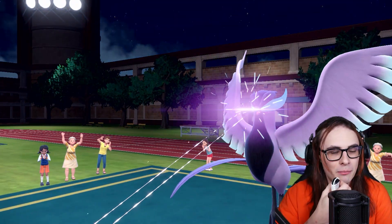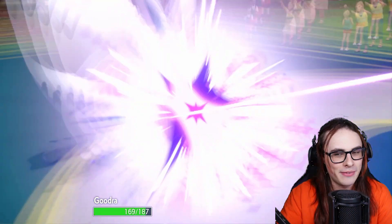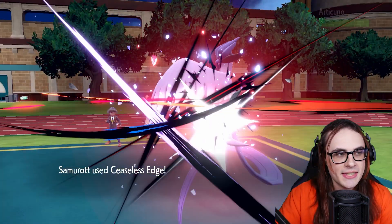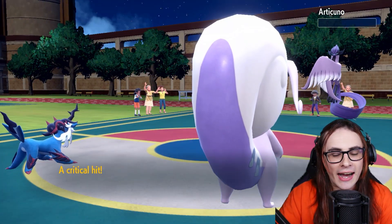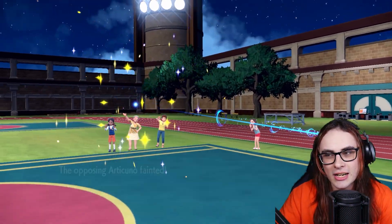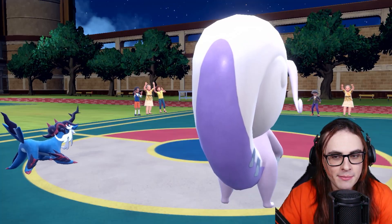They're going to go for Freezing Glare, which goes into the Gouging Fire spot — I'm fine with that, 20% chance to freeze but it's not going to freeze. And then Ceaseless Edge, Samurott! Oh my god, that is such a sick animation. I love that. Such a cool animation — and we have a crit, which is huge. The late-game Spikes for the next game is also really huge.